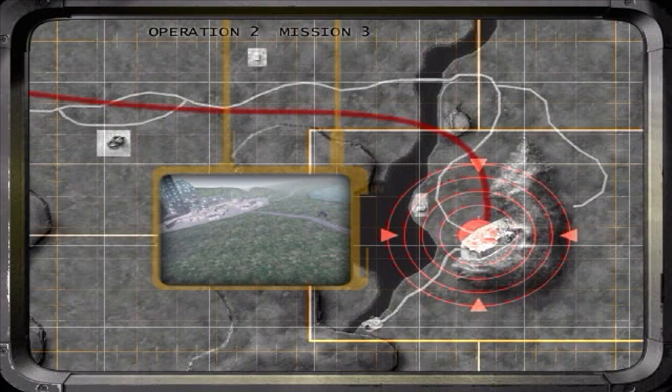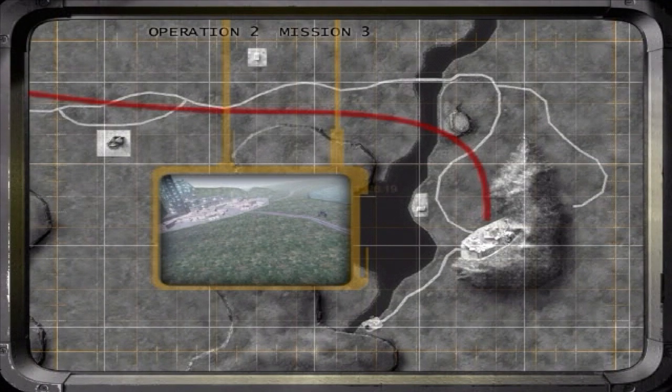Intel suggests that this is the main distribution point for materials from the underground facility. It should contain some good salvage.